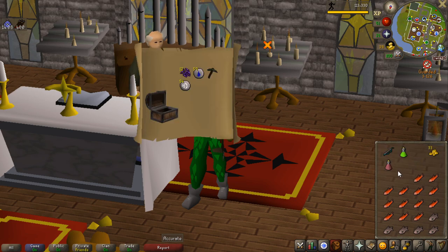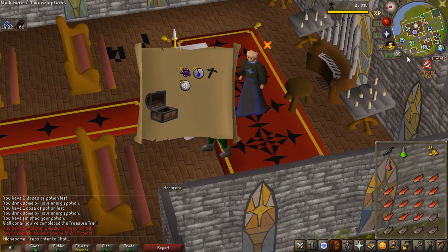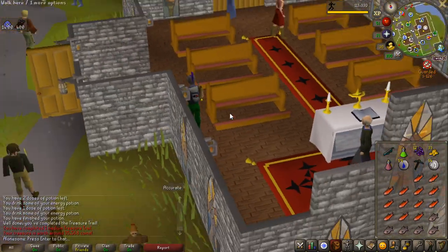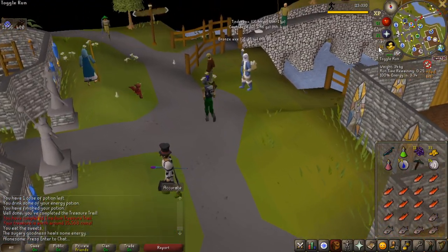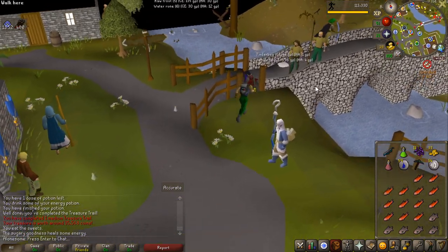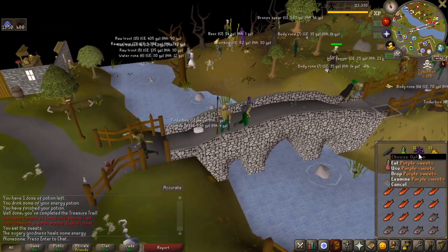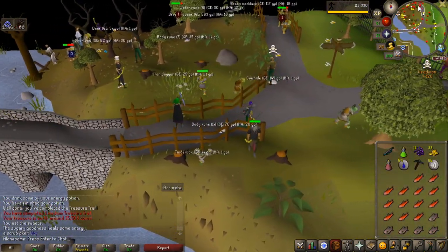Let's see what we get — purple sweets, adamant pickaxe. This is actually really good. I'm not sure if I should sell the purple sweets or use them because they do restore run energy. I'm going to eat one — that's 10 run energy. I just bought an energy potion as well, so that's like 10 energy sips in one, or 11 now. The adamant pickaxe can probably sell for some money as well.